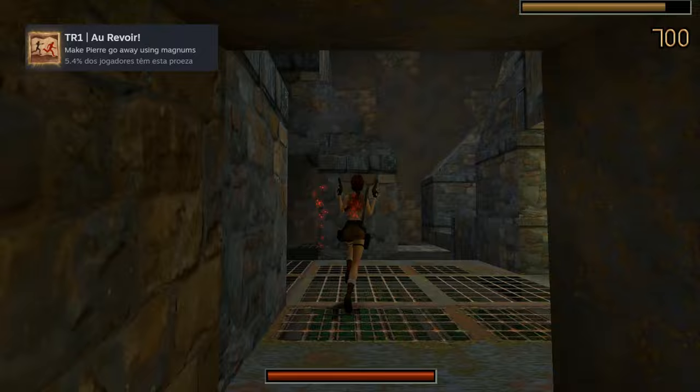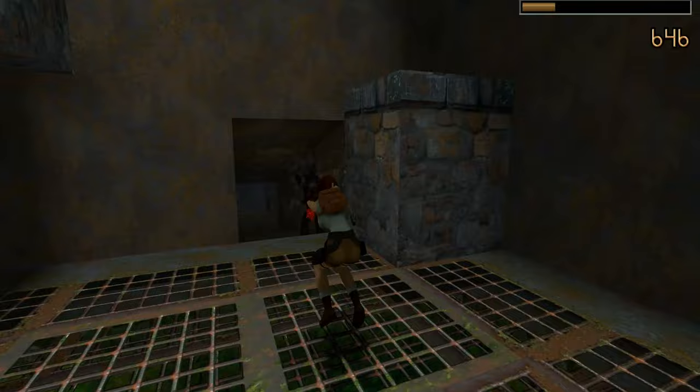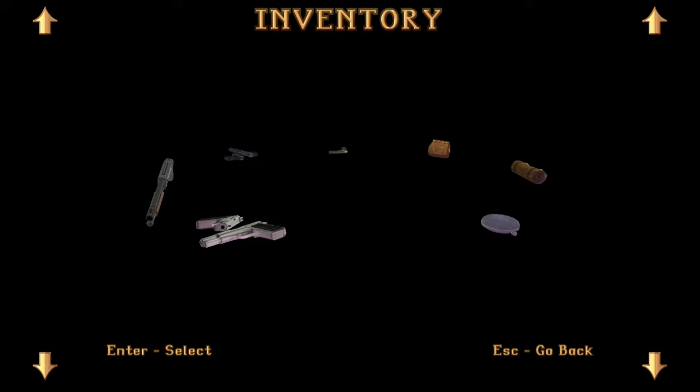You can get this in the Cistern. You will face Pierre a few times — I just shot him with the Magnums until he ran away the first time he appeared in that level, but I think you can also do it in the next encounters. I believe he appears three times.